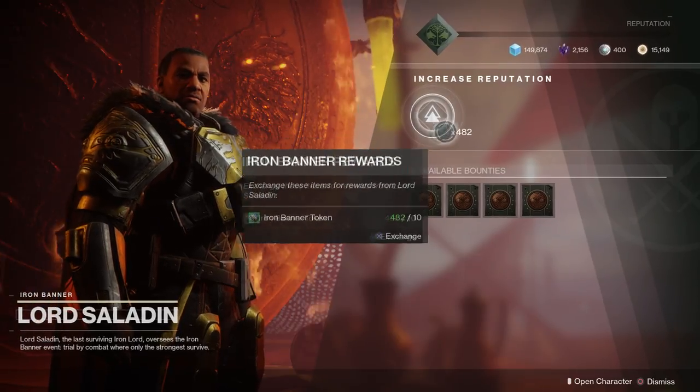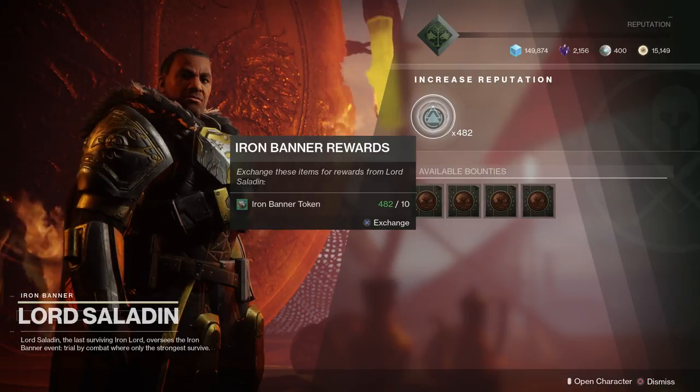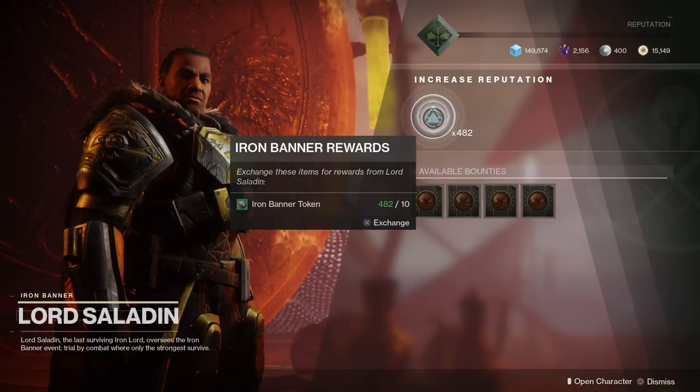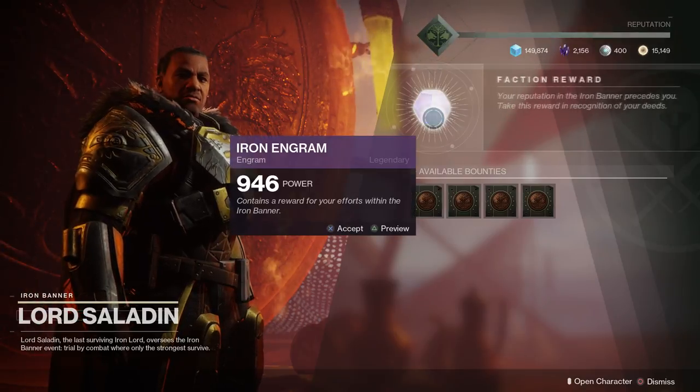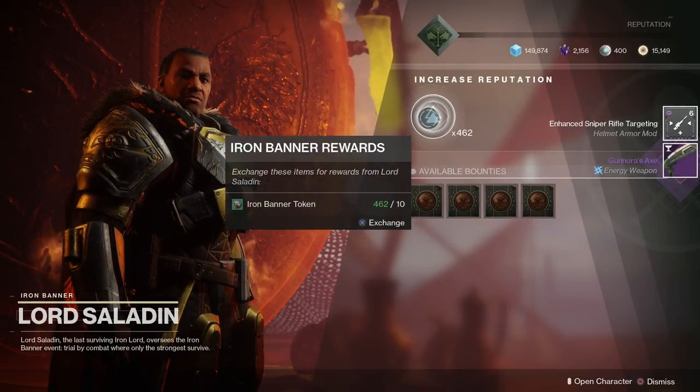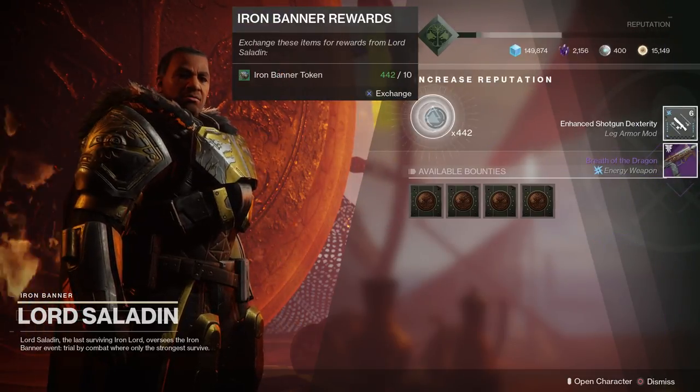As you can see we have 400 tokens here, so we're going to turn all of them in and see how many enhanced mods we can get. On the first try we're getting enhanced sniper rifle targeting. I did clean up my inventory, and now we got enhanced shotgun targeting. So the first two seem to drop something.